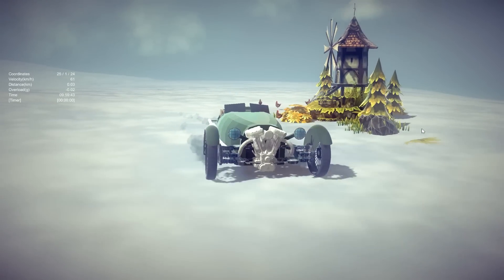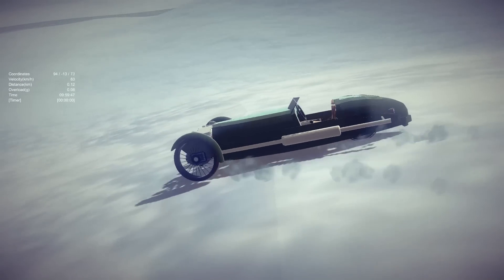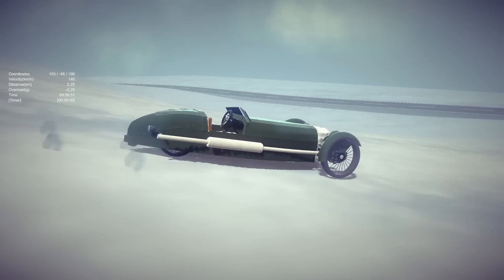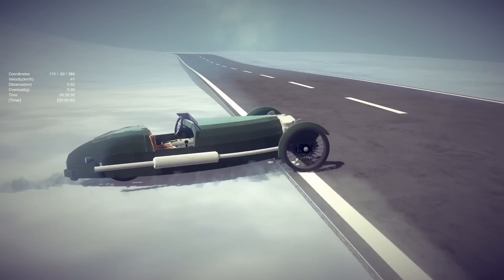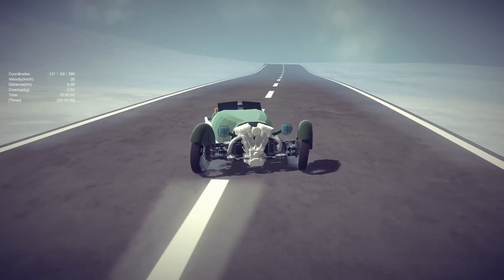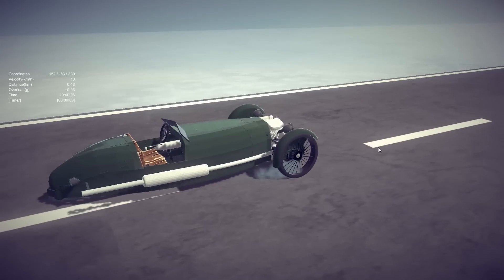What's going on guys, DrayGast here and welcome back to another episode of the best Besiege creations. This week we're starting off with — well, I guess it's technically a car, but it's more of a trike. It's the Morgan Three-Wheeler, and I figured this would be a great car to test around the track here. Absolutely beautiful to look at.